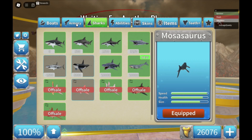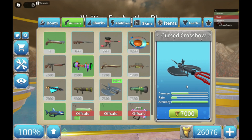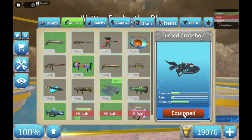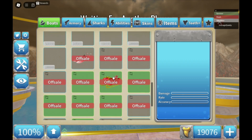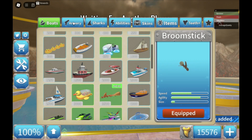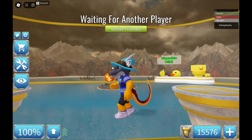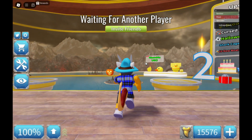Let's take a look — oh, the cursed crossbow! It's really high in accuracy, although not a lot in rate, but it does a lot of damage. Let's buy that as well. And then for the boats — I think you all know what it is. There it is! The broomstick! Oh, look at that — it looks like it has a thruster. Let's buy that! Now that those things were bought, let's jump right into the game!